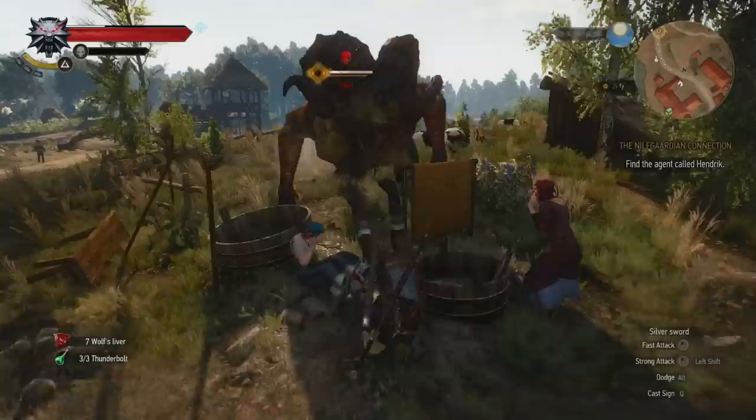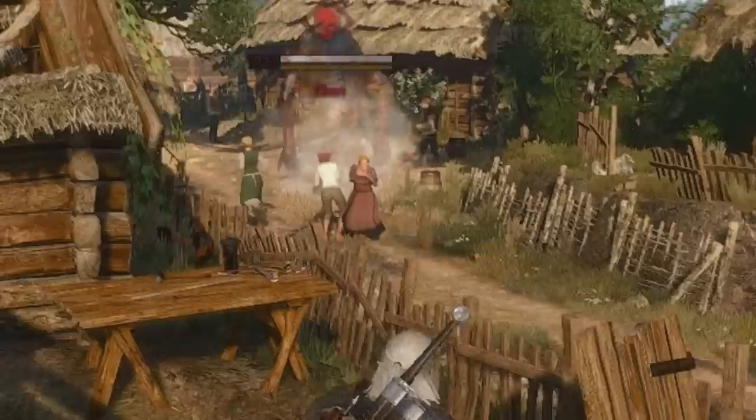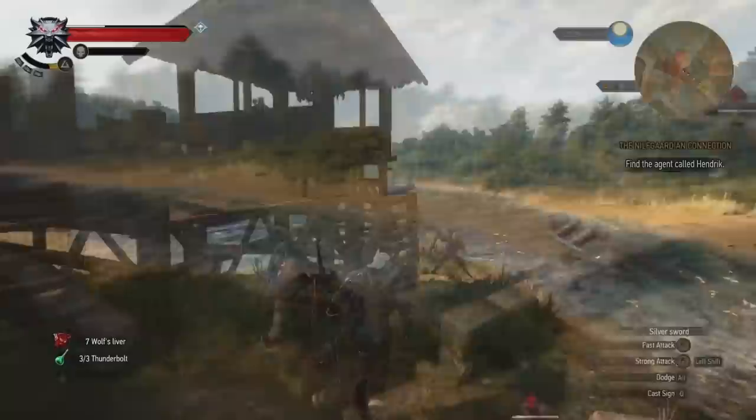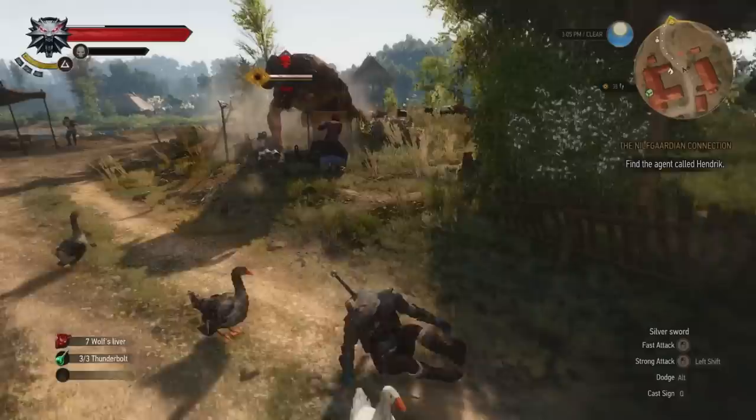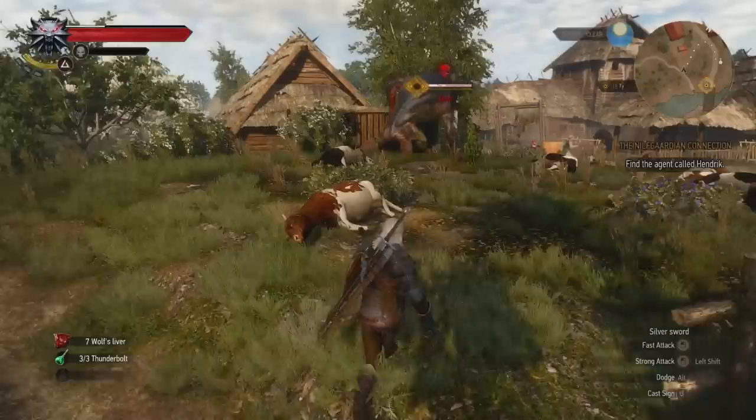That is, until it was patched. Now if you try to do it, a giant bull-like creature named Chort will come kill you. He's really big and scary, but you can try to dodge him by doing a barrel roll — it doesn't work. Sometimes he's pretty shy and he's not very good at making friends with the locals. So now we just lead him to the other guards and have them do the work for us. I'm not sure if you can actually kill this guy — part of me thinks you could if you were strong enough, but I'm definitely not strong enough.